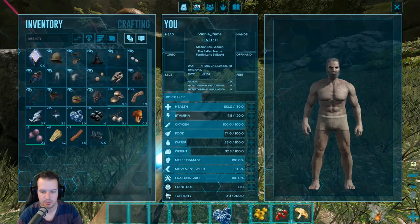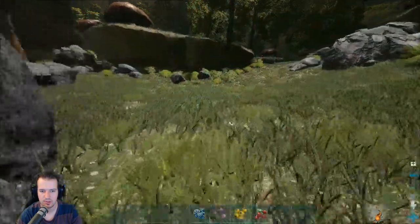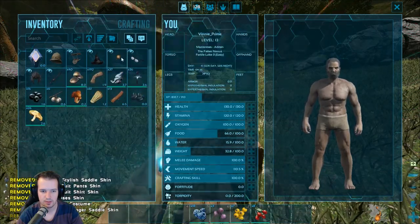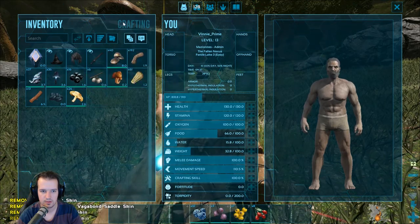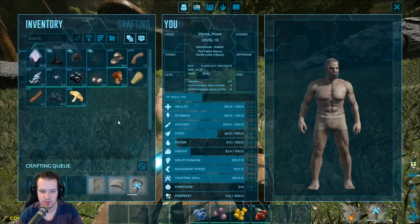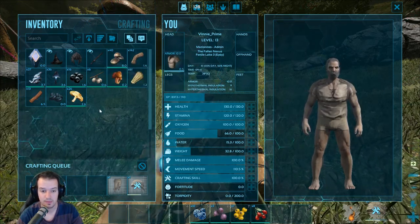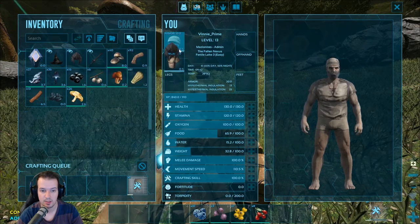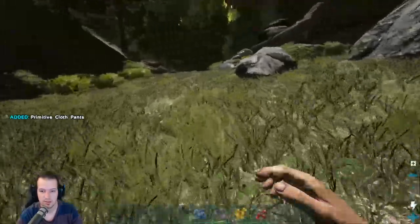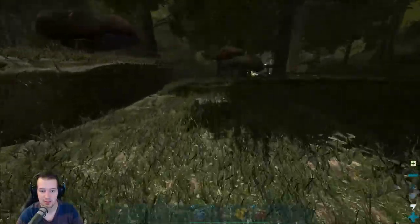I'm kind of stumped as to where the stones are. Let's assign some berries to our hot bar. Let's take these mushrooms off and probably throw all this away. Can I make a pick? I need stone. Since we died so many times last time I don't know if there's even a point in making armor, but you can't just run around in the nude. Put our little helmet back on. We're on the adventure for some stone, because the actual stones here aren't really stones, don't you know.